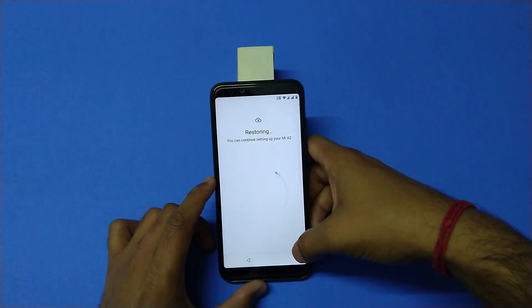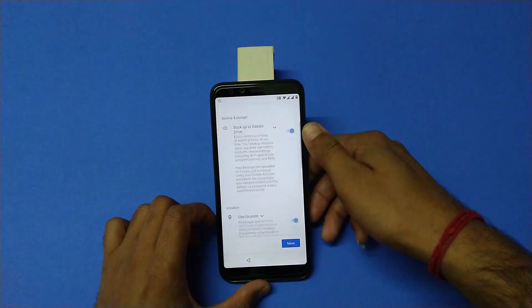Once you're done, you can set up your new ROM as well as restore from your Google backup.